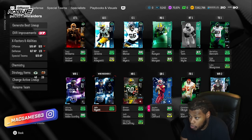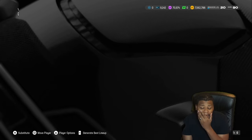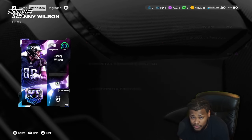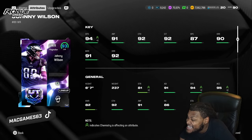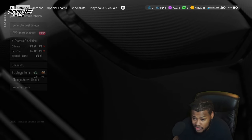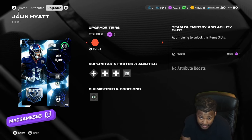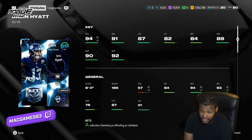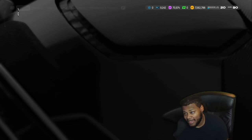As you can see, this is how the team is made. I did it for these receivers and these DBs. Johnny Wilson with a plus-two speed is 94 speed, 95 acceleration — dude is absolutely cracked.